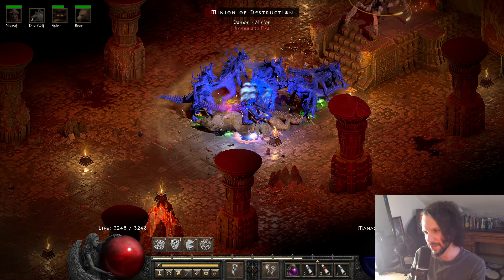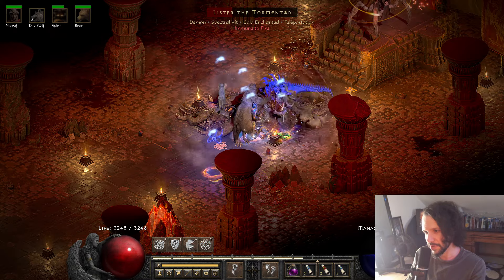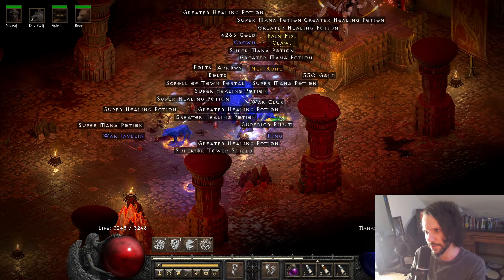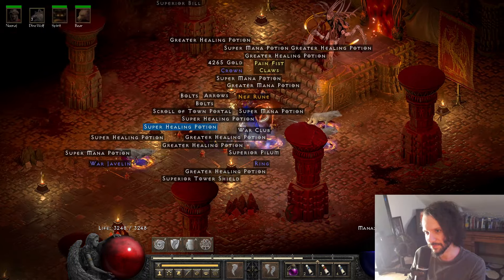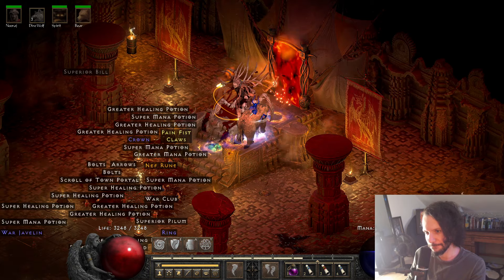Let's see how we do against this guy - he can sometimes be a pain, but the Holy Freeze with the slowing effect is so OP. The mercenary is running Prayer too, so we're just regenerating while everybody's just standing there. It's kind of ridiculous, I know - it's so strong.